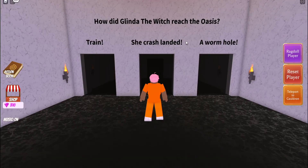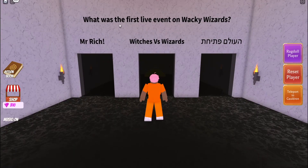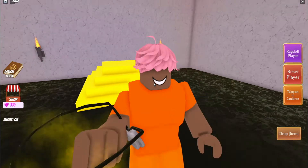How did Glinda the witch reach the oasis? She crash landed — that's also the second door. How was the first live event on Wacky Wizards, or what was the first live event? That was the Mr. Rich event — that's door one. And that is literally it!